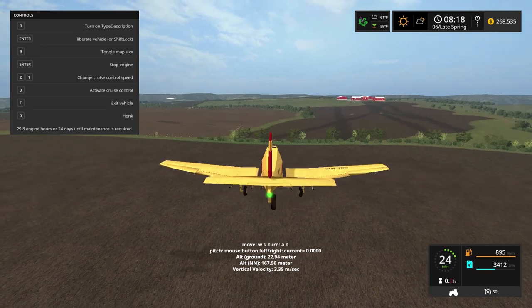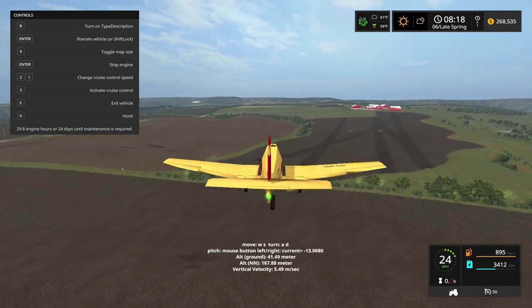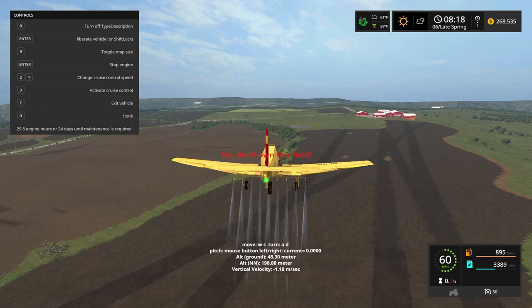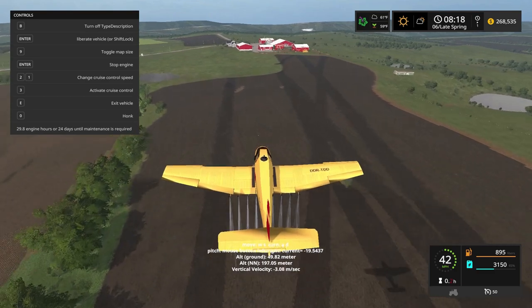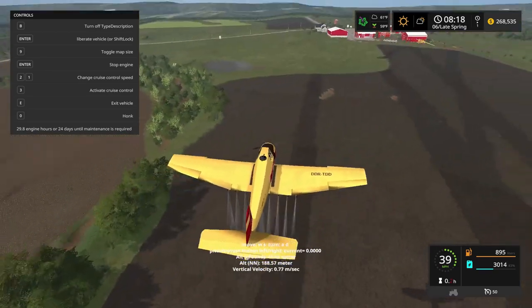Making another pass — see, this is where it kind of struggles. Right now I'm just floating in the air, I don't understand it. It's acting really weird. Usually aerial vehicles are pretty easy to operate, but they aren't easy to operate like this — it's just kind of throwing me off.